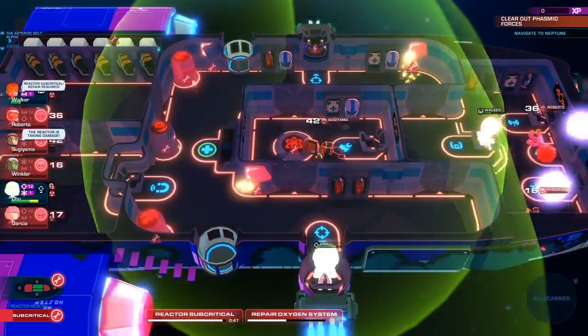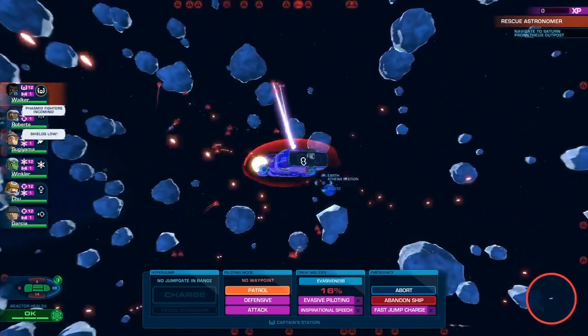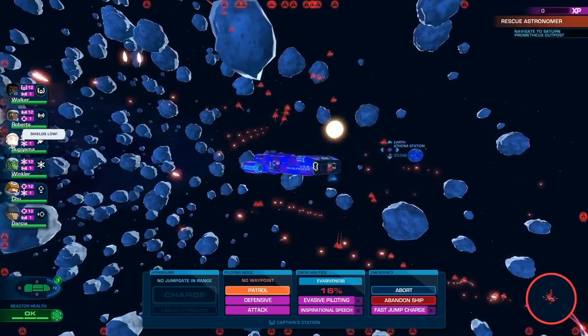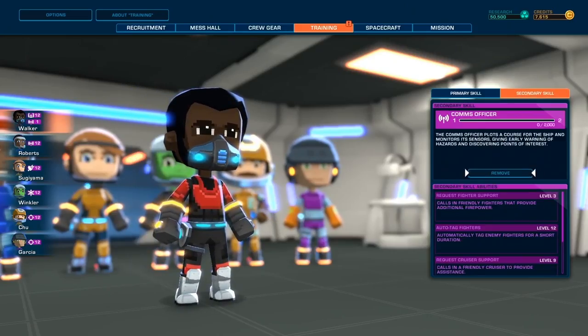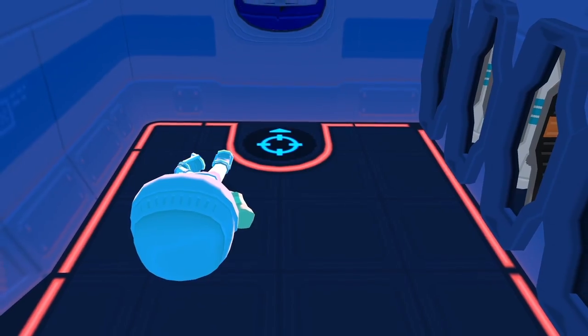Still struggling? As you complete missions and level up your crew, you'll unlock more powerful abilities. Eventually, you'll be able to assign second classes to your crew. Unless... they die. Then... they're dead.